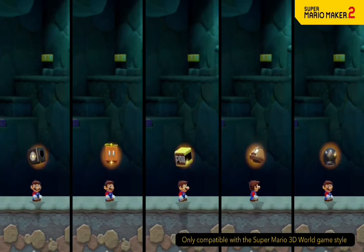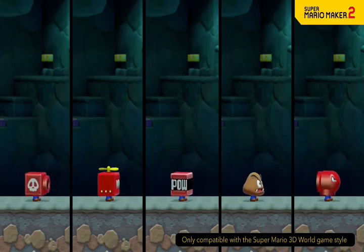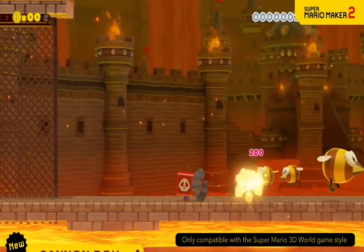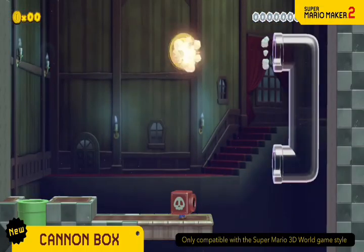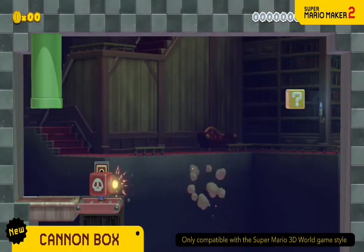A few slightly weird wearables also make an appearance. The Cannon Box lets you fire cannonballs from your face. Charge up for long range shots.